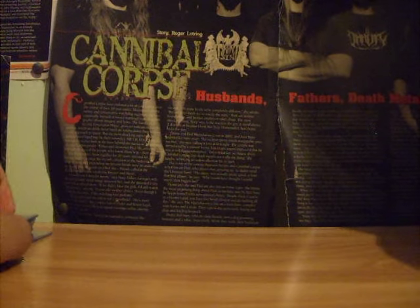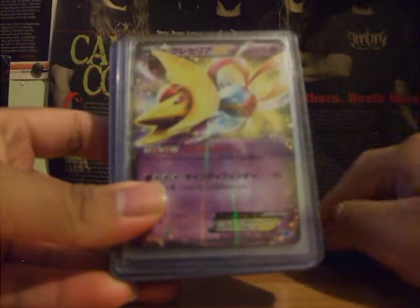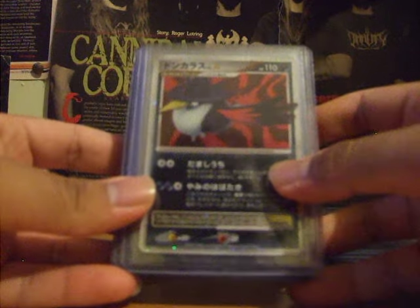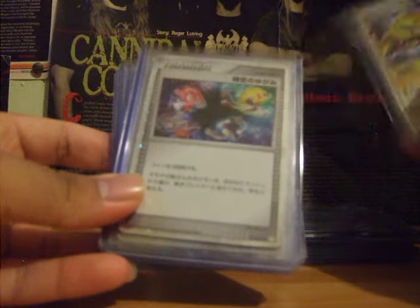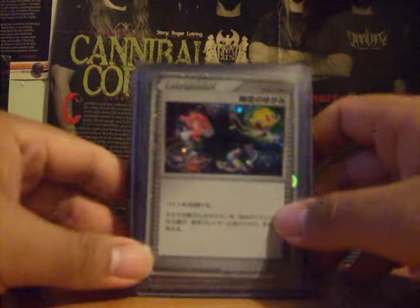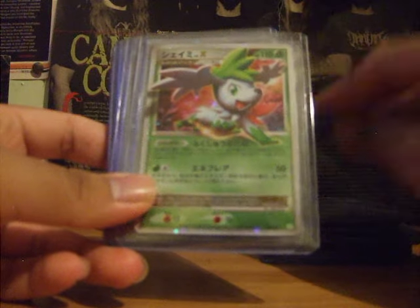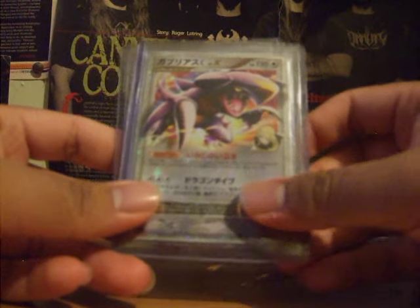And here's where we get into Japanese — if I don't say English, that means it's Japanese. So here we have a Raikou EX, Cresselia EX, Celebi EX, Houndoom Level X, Magmortar Level X, Electivire Level X. There's a Trainer Level X, a Mismagius, Gliscor Level X, Shaman Level X, Garchomp Level X, Dialga Level X, another Garchomp, another Dialga, another Dialga.